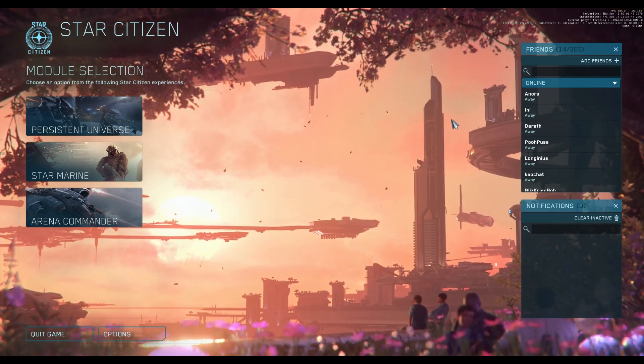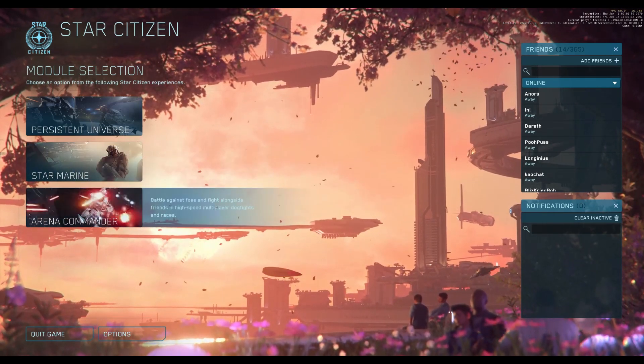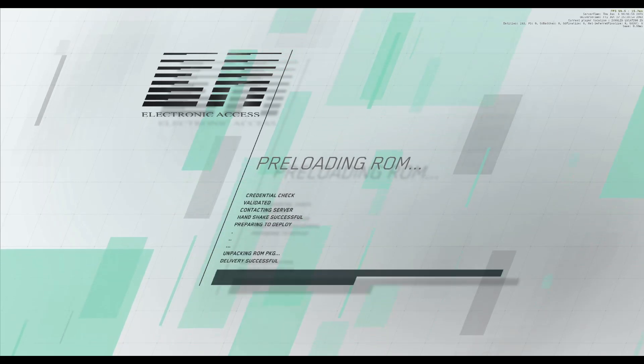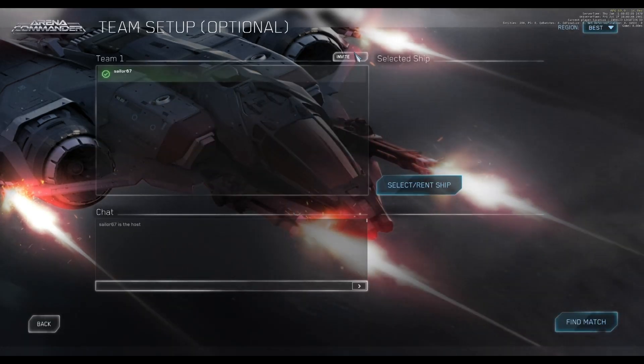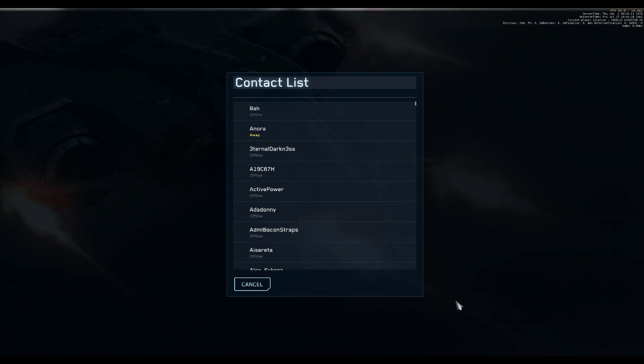The fix: first, you need to get out of the party. To do that, go to Arena Commander, then Multiplayer — it doesn't really matter where exactly — click on it, then go to Invite. You'll have an option to Leave Party down in the lower left-hand side of the screen.